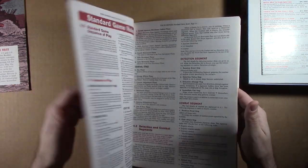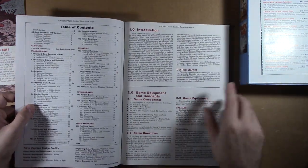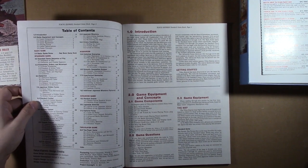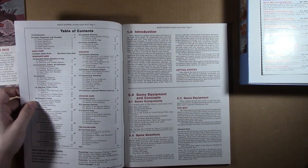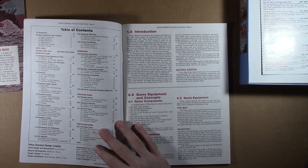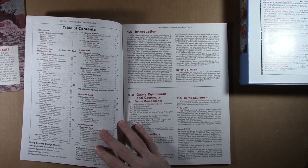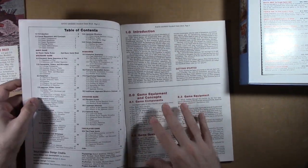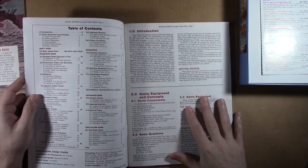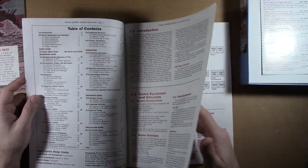But a lot of topics are covered here. Even without looking at every single page, it covers the sequence of play, formations, orders, movement, detection, Japanese hidden forces, and standard combat. So if you have those concepts down from the basic game, I'm pretty sure this is just adding some layers of simulation.